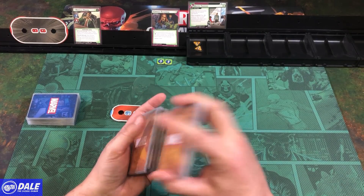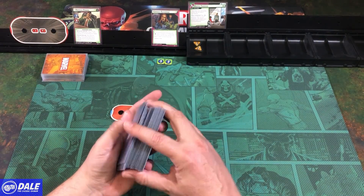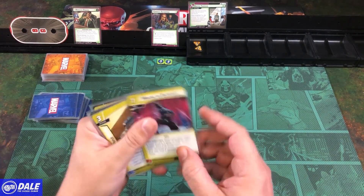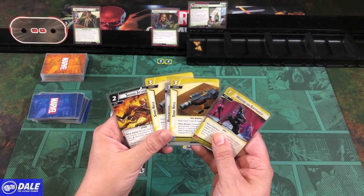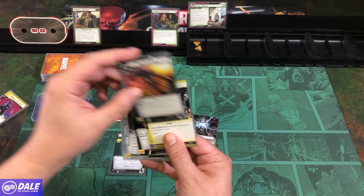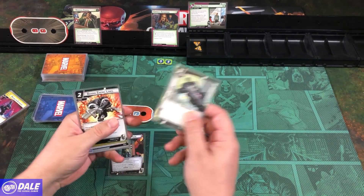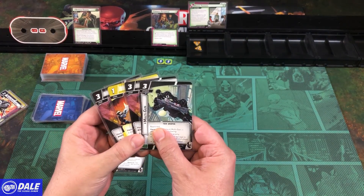Alright, finishing setup. Shuffling our encounter deck, and then Flash is going to get 6 cards. First hand: Making an Entrance, a Sonic Rifle, Resourceful, Energy, another Rifle, and a Savage Attack. Not what I'm looking for for first hand. So 5 more cards: Pistol, Run and Gun, Scare Tactic, Run and Gun, and another Pistol. Still not what we were looking for, so discard until we find a weapon upgrade. That's the one we want.